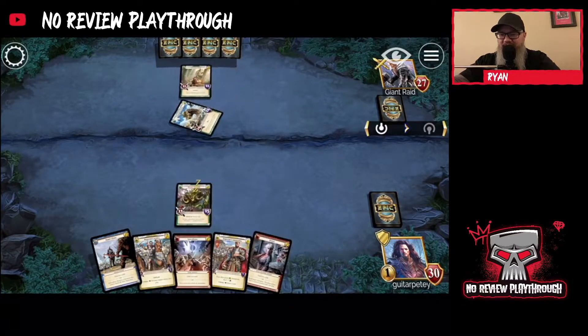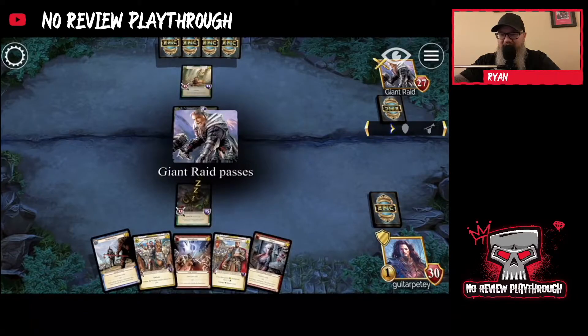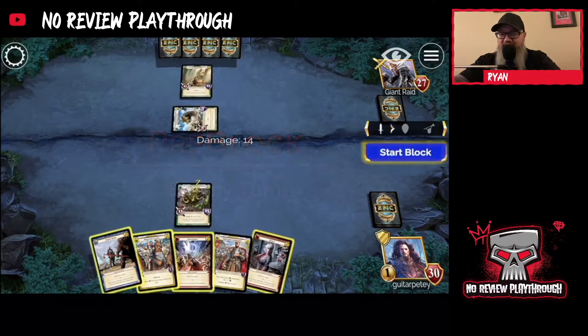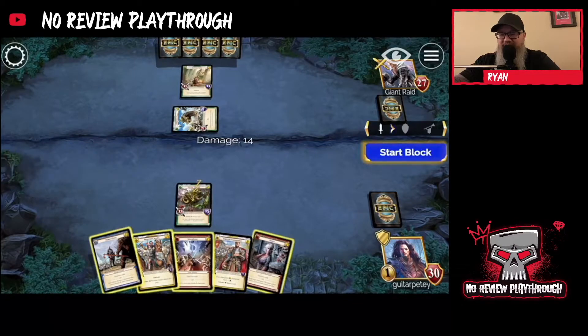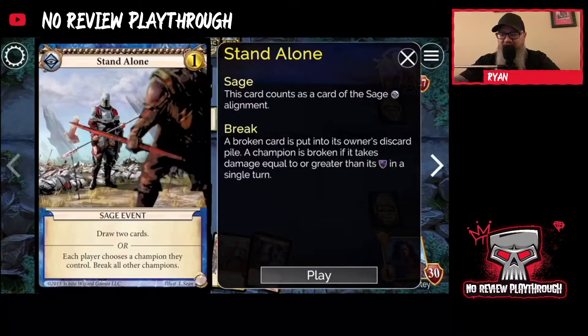Wild Worm Champion — great. We're at 14 to 14. I can block without killing it; neither of us will die. Each player chooses a champion they control and breaks all others, so that means I'd lose one.